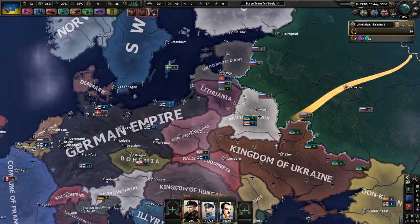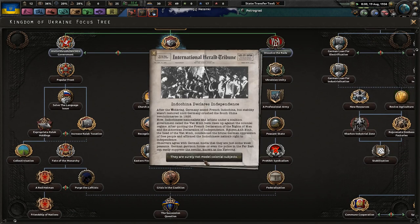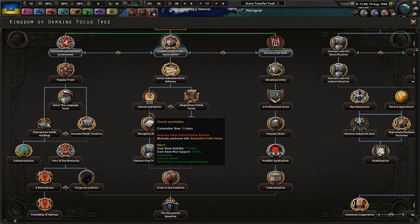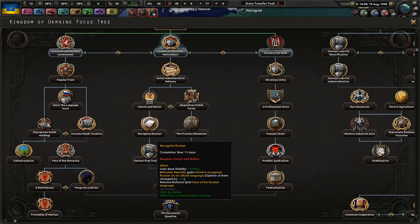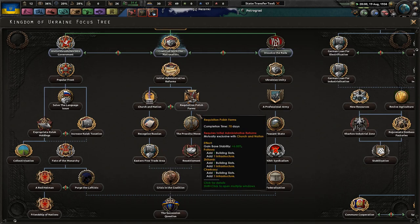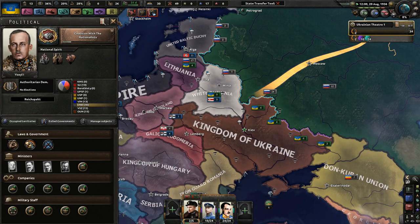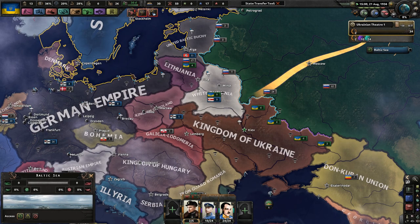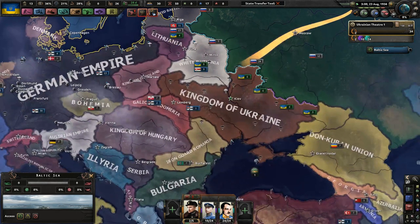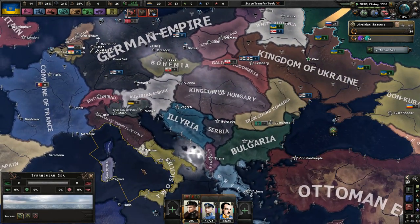We are going to make sure the Ukraine is a national great power that everyone will recognize. Realizing the scale of the syndicalist threat, Hetman Skoropatsky decided to strike a bargain with the pro-Russian VIN and the nationalists. Both parties will get freedom of action in regions where they are especially popular, but in return they will support Skoropatsky's regime through a confidence and supply agreement. Yes, my friends, we are going nationalist here. We're going to be super nationalists - we might even end up national populist.